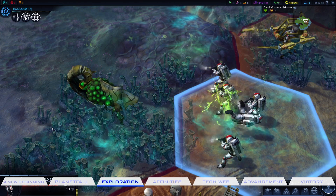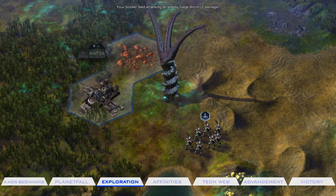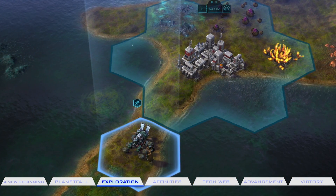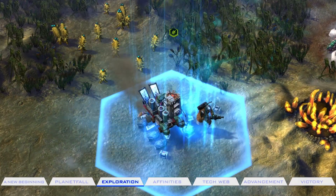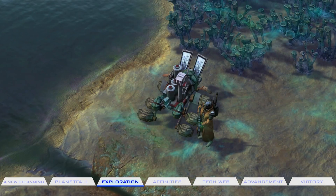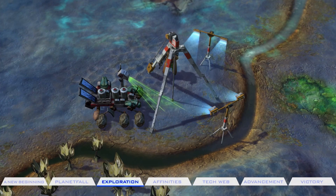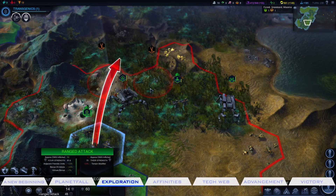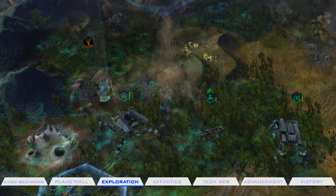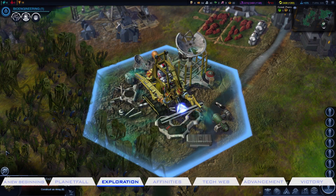This is an alien world. Attack at your own risk, but know that there are always peaceful alternatives. Initially, you'll want to send units out to chart your surroundings, locate resource pods, and undertake expeditions. Each explorer carries a limited number of expedition modules, which are used to uncover artifacts or recover resources from fallen satellites. As you seek out wild zones, you may stomp out alien nests to harvest their resources, and these rich areas are a great place to start a city.